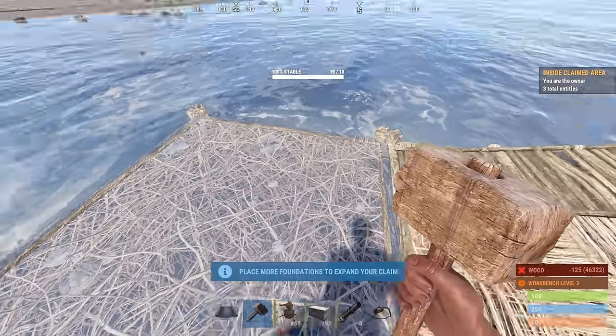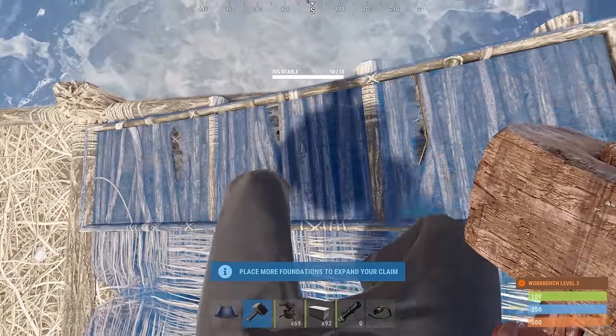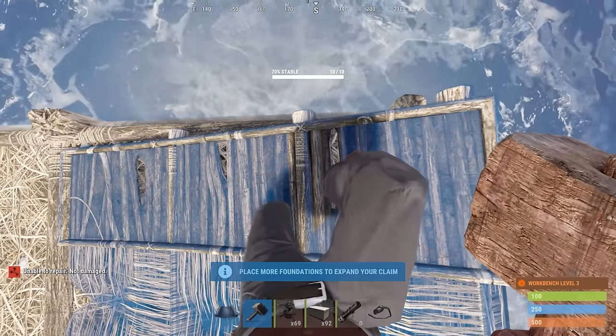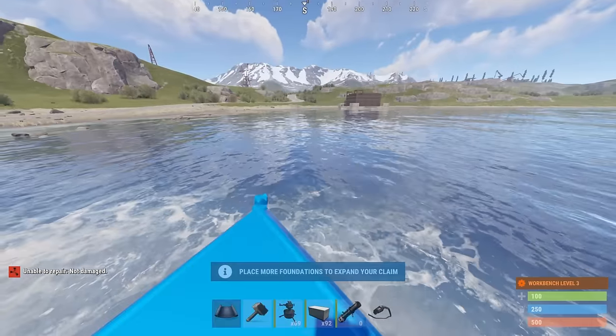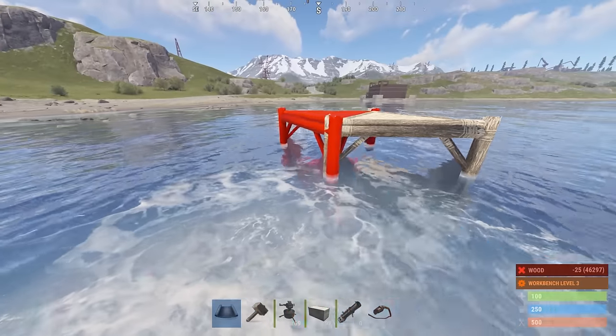Since we're on pretty flat ground, this will be consistent all the time. I like to go up to this second twig, right where the rope is. It doesn't really matter, it just depends on how high you want this. But hold alt, make sure you're looking around so you don't move your nose.